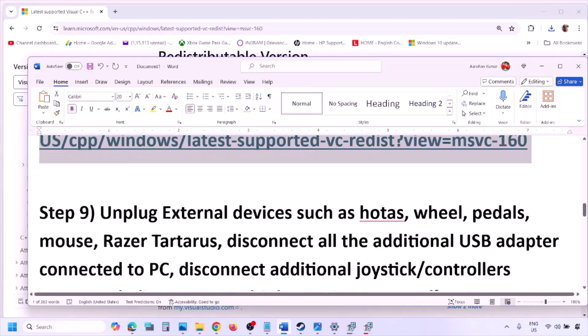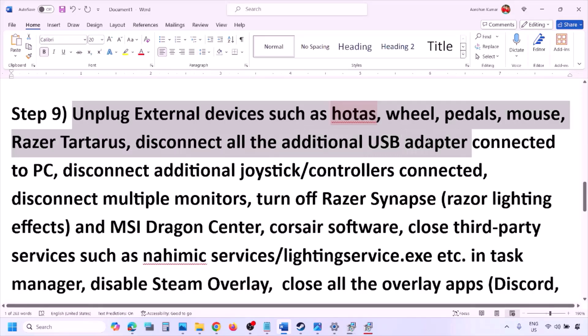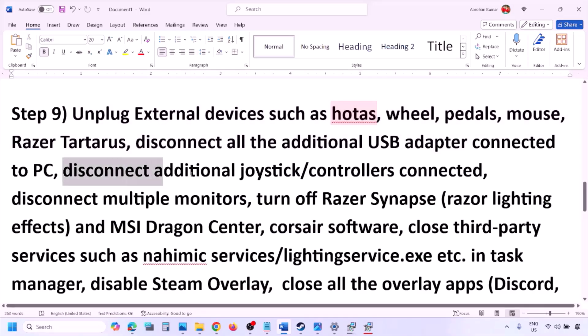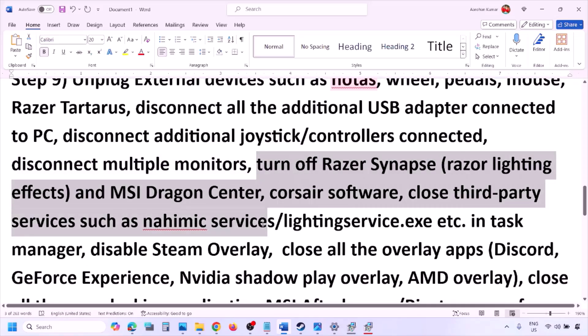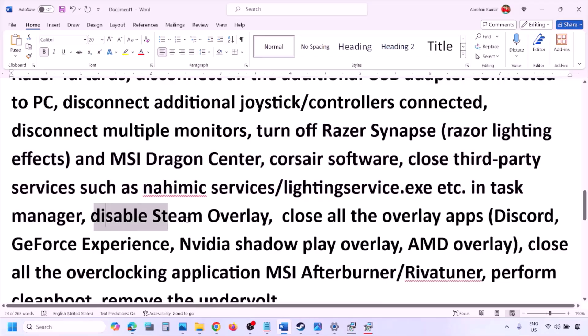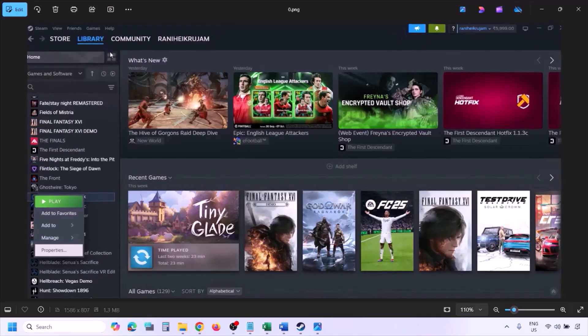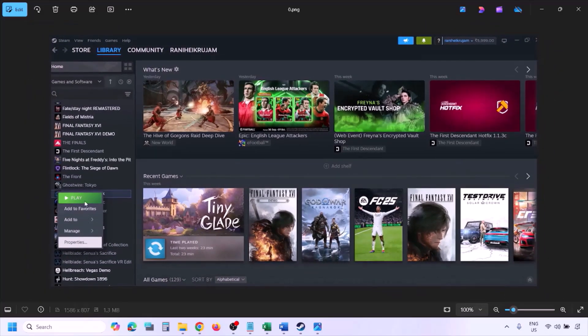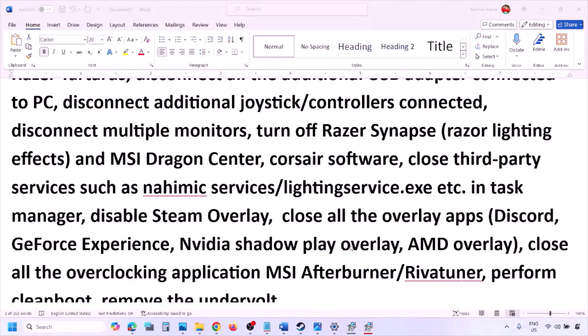The next step is to unplug all external devices you are not using — wheels, pedals, USB adapters, dongles, extra controllers. Also disconnect multiple monitors and try launching the game on a single monitor. Close any third-party services or applications running. To disable Steam overlay, go to Steam Library, right-click the game, select Properties, go to the General tab, and turn off 'Enable the Steam overlay while in game.'